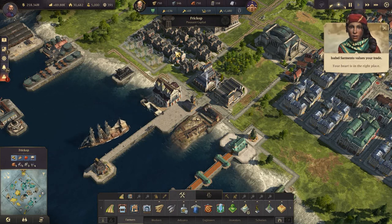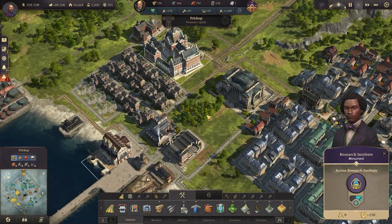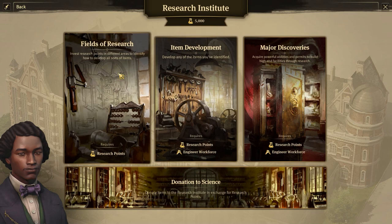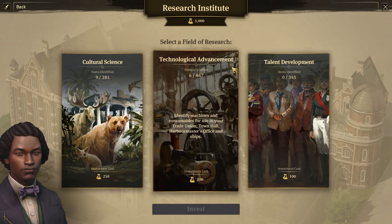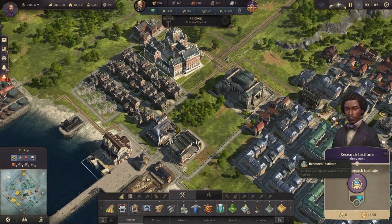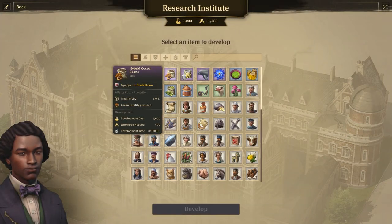Let me show you the things that you can do once you have the scholars. You can research cultural science, technology advancements, and so on. We're on the brink of something - also item development, so whatever items you have, you will be able to research.